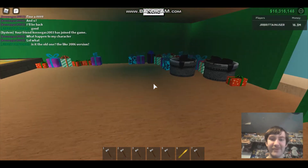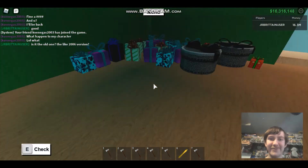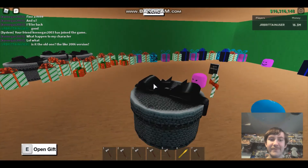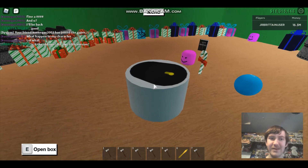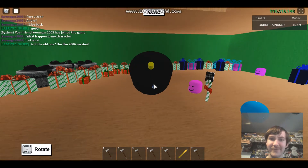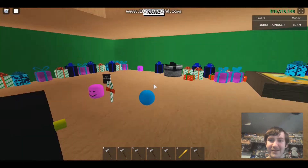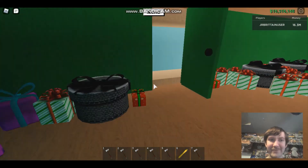I think I know what's happening to him — it kind of resets to the old character. Let's see this one right here, open the gift. Okay, so it's a tire axle — just a random item in the game. Okay, that's wild. So those are the items.